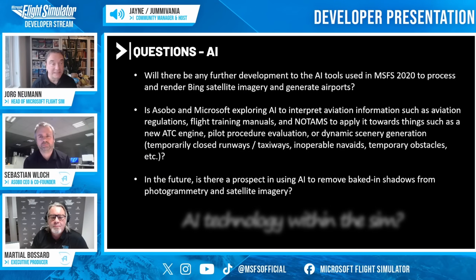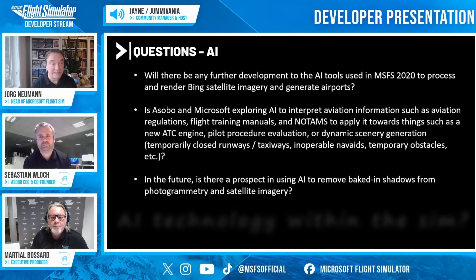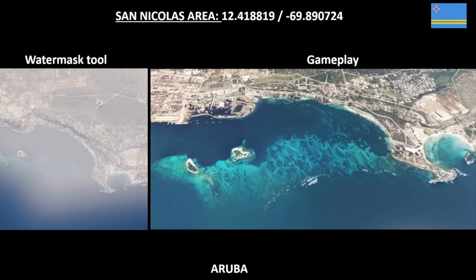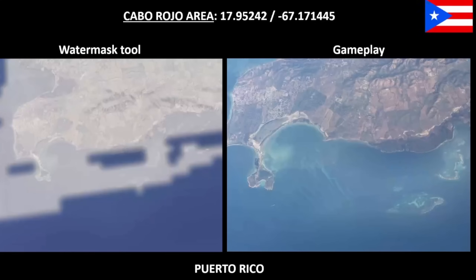There was some discussion on the future use and expectations of AI and its incorporation into the Sim. Asobo confirmed they were looking at various aspects, although no hard and fast examples were given. ATC seemed to be a likely candidate for the future. However, Yorg confirmed that Bing were using AI to remove baked-in shadows and similar anomalies from aerial data, which should give a cleaner and more accurate representation of the world. Hopefully these tools will also help with water masking, something still needing a fair amount of work within the Sim.